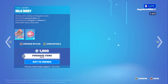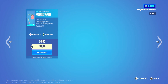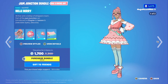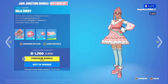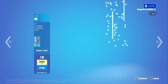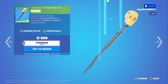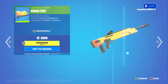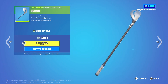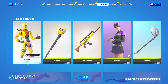We have the Jam Junction Bundle, which has the Bell Berry Outfit with the Bro Senberry Backbling for $1,200, Mace Berry Mahler Harvesting Tool for $800, Berry Sweet Wrap for $300, or that's all together for $1,700, which is $600 off the total. And then we have the Dummy Outfit with Wrong Turn Backbling for $1,200, the Noggin Harvesting Tool for $500, Crash Test Wrap for $300, Birdie Outfit for $800, and the Driver Harvesting Tool for $500. That looks like everything today.